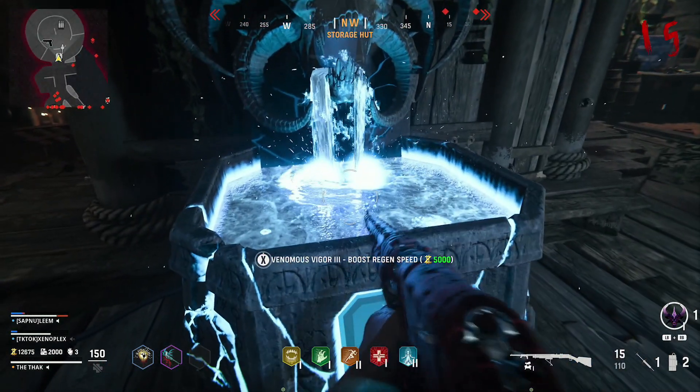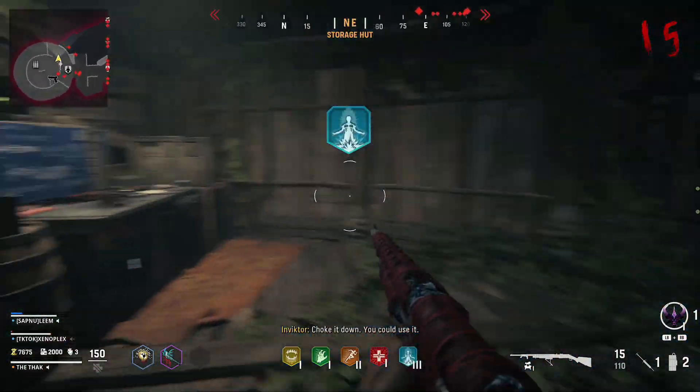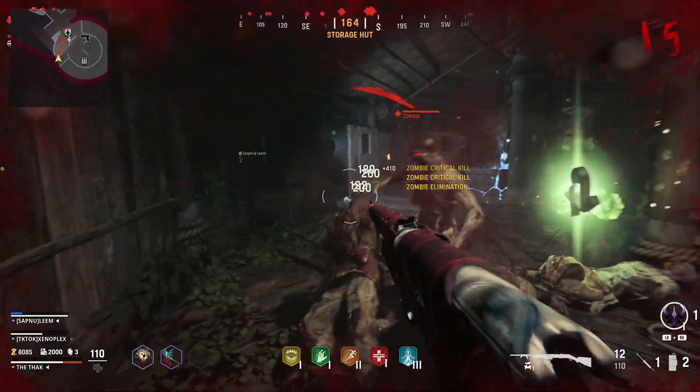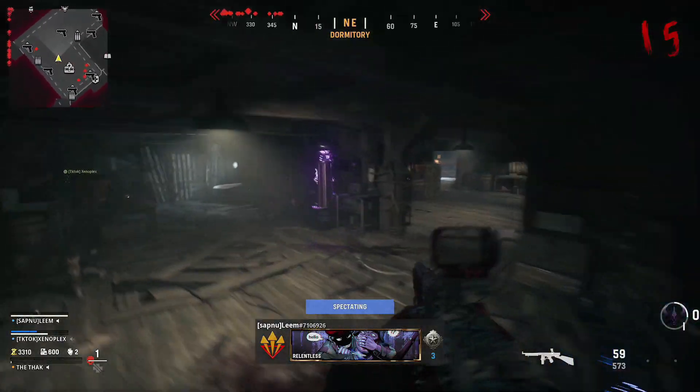In the storage hut, place the fuse in the trap. Once you've done this, you might need to hit it a few times, and it should pick up a few zombies running through the electric trap. Once that's done, you should be able to grab the fuse from the crafting table next to you. Head back towards spawn after this, and find the tesla coil.